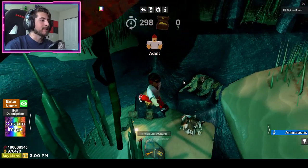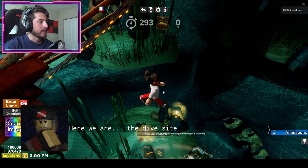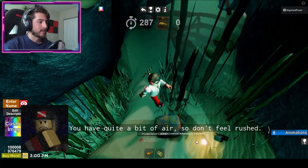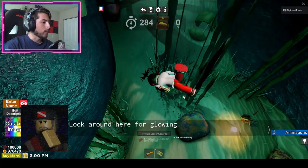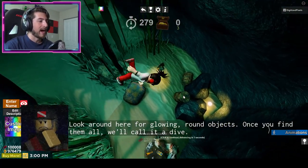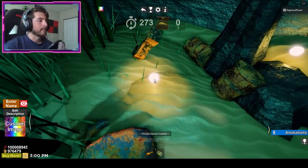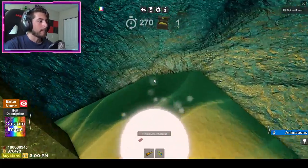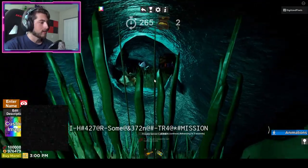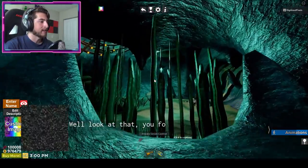It teleports you and this is going to be like an introduction. Here we are at the dive site. You have quite a bit of air so don't feel rushed. Look around here for glowing round objects — once you find them all we'll call it a dive. See these orbs right here? This is the treasure — I'm going to call them orbs. All you have to do is literally bump into them and you will get the orbs. Also there's some weird transmission there. And right here on the couch is our third and last one.